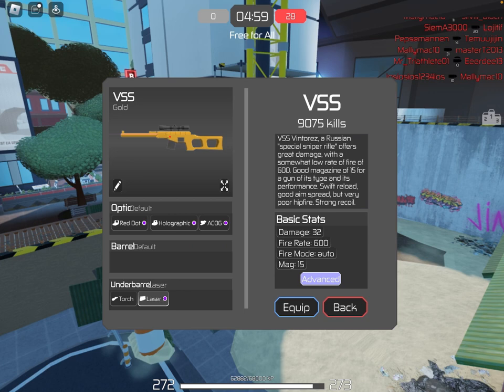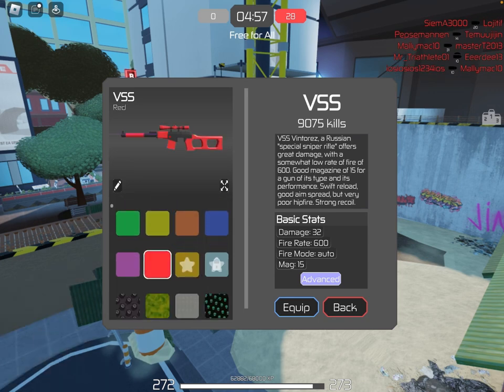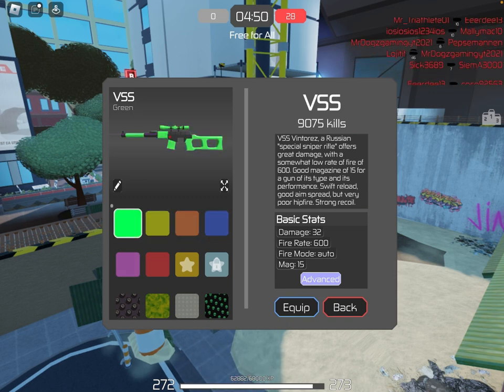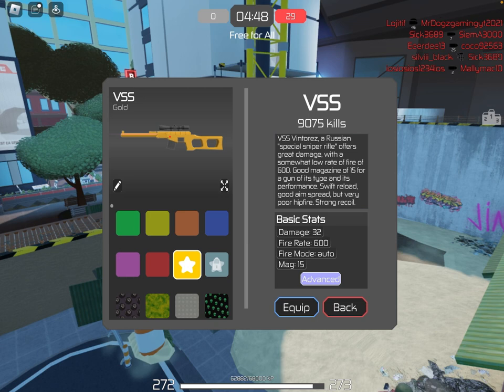And if you click on this little pen drawing, then you can choose the skin. As you can see, the red skin, pink skin, blue skin, orange skin, yellow skin, and green skin all look normal, like they should. But when you get to the gold skin, it doesn't look quite right.